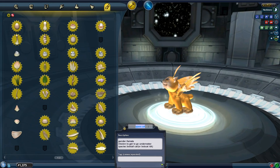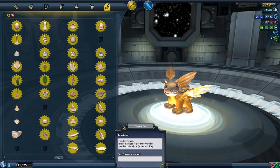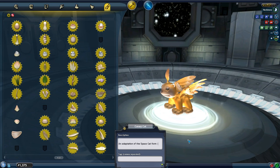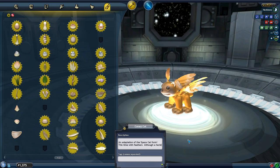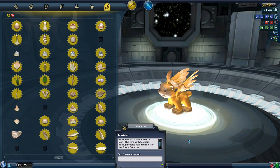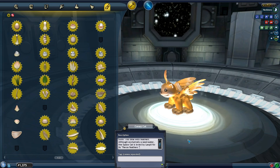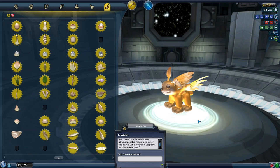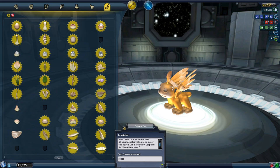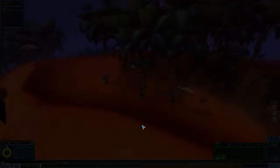We're going to do this. Can we rename him? This is going to be 'canary cat.' An adaptation of the space cat form — this time with feathers. Although exclusively a seed eater, the space cat is loved by Leoplie for its fierce feathers, because Leoplie grow feathers depending on how many things they've defeated. I should probably upload these if you guys want them — let me know if you want our modified animals as we go along, or even the Leoplie themselves, and I'll find a place to put them. So the tags: space cat, cat variations, Leoplie creations. So cute! Very happy — canary space cat.